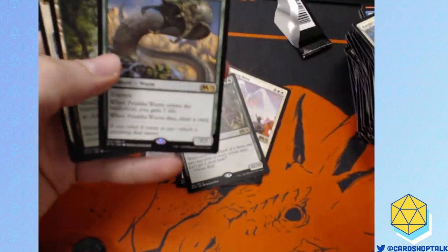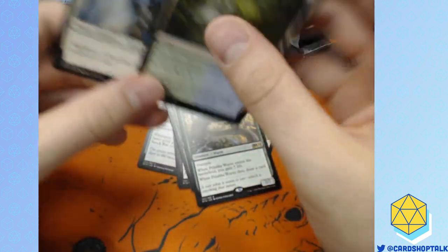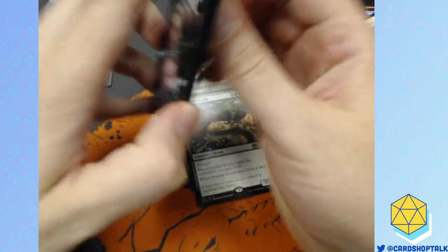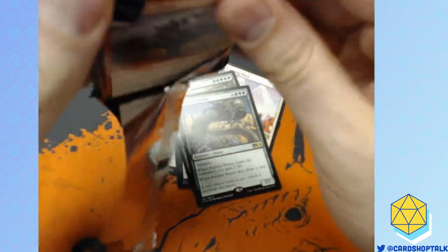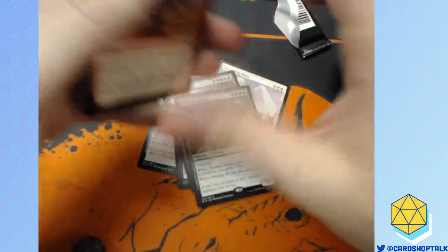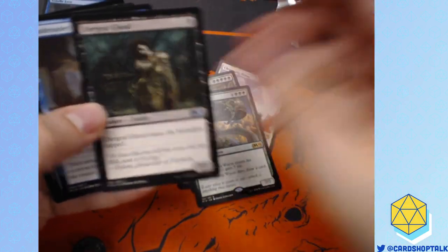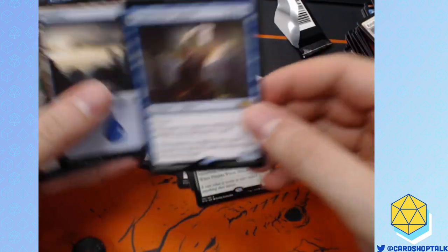Pelakka Wurm! I'm gonna have to go pull all the Pelakka Wurms from bulk because people will want them. Gaining seven life, drawing a card when it dies, and having a 7/7 with trample — those are all good things. Remember I talked about Reanimator being a strategy? Reanimating a Pelakka Wurm — A+ choice.